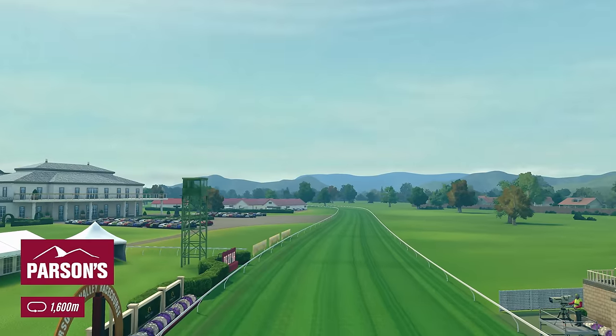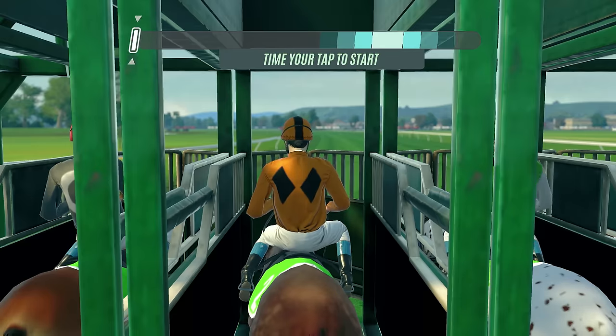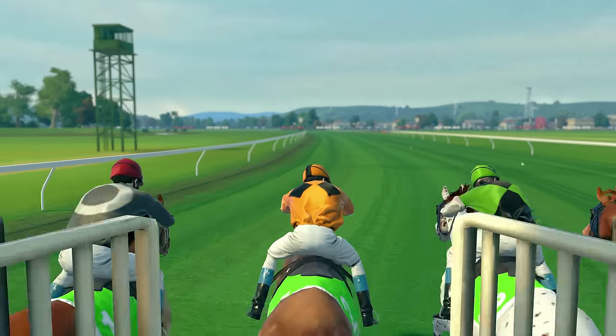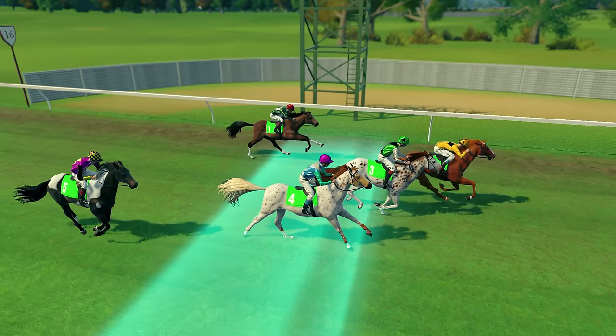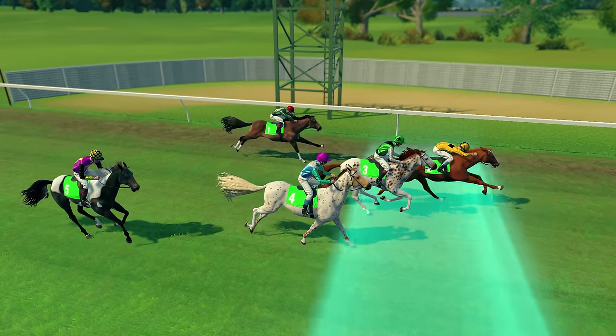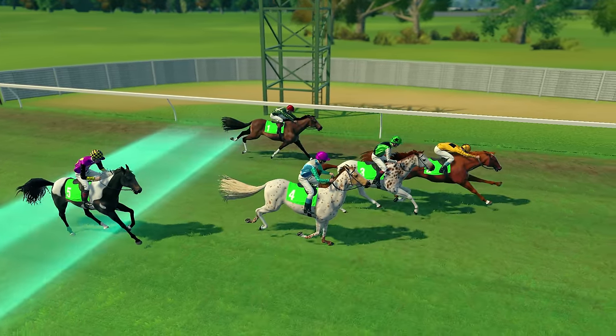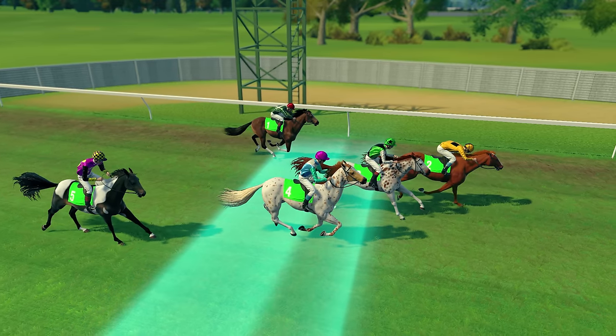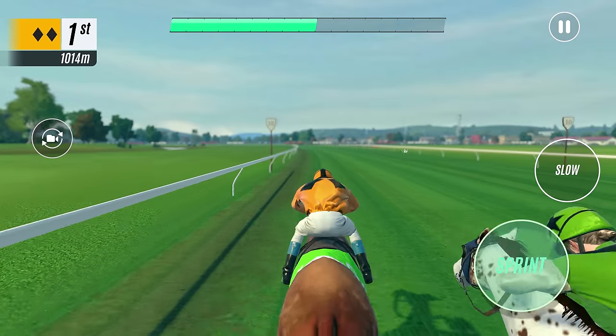Okay everyone, here we go. To get a strong start, we want to exit the gate by tapping at the right time. And we're off. The green stripe you see on the ground indicates our horse's preferred position, which can be front, middle or back. Remember, different horses have different preferences, so be sure to try them all to see how you like to race.